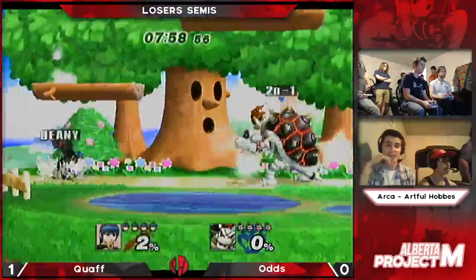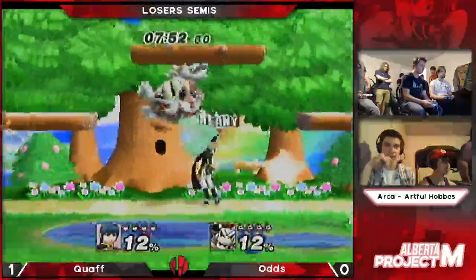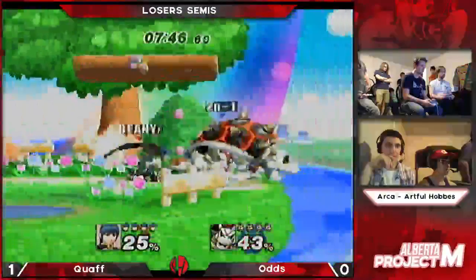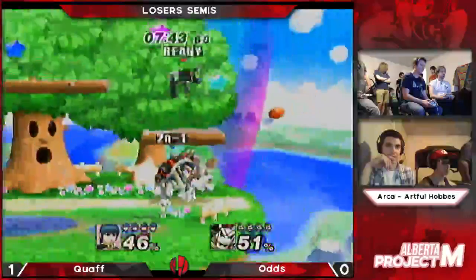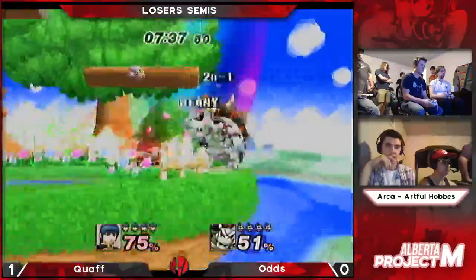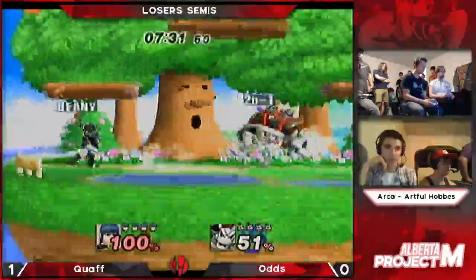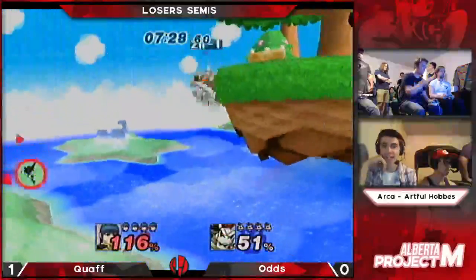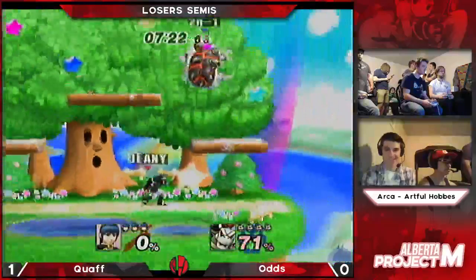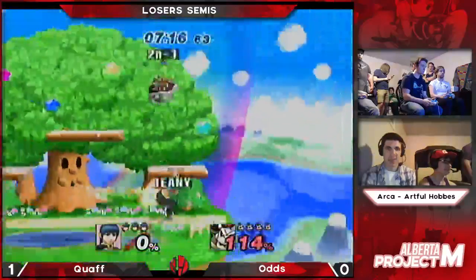There you go. Odds is still sticking with Bowser here. Well, he did well that last game. Gets in there. Nice grab, there we go — nice Koopa Claw. Crouch cancels that. Marth is just fairing him, fairing him to oblivion.